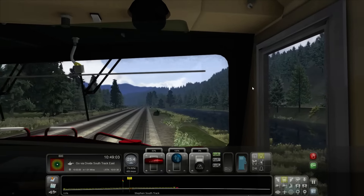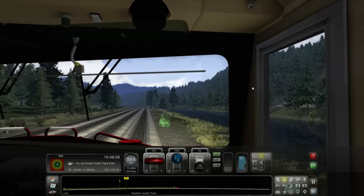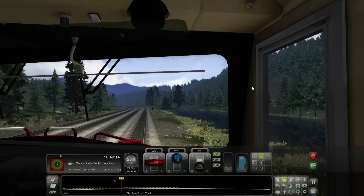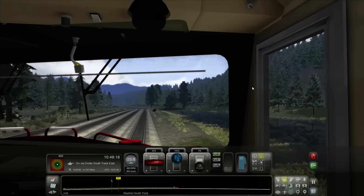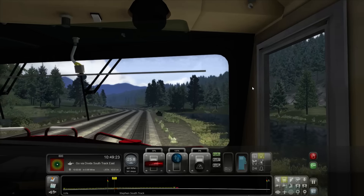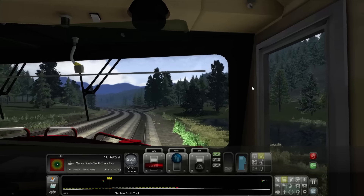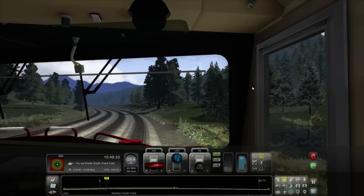25.3 — still increasing in speed. Just to be on the safe side, going to decrease throttle — don't want to go 26 because you will lose points. 38 percent throttle, down to 25 — we're getting awfully close. There we go, slowing down just right.